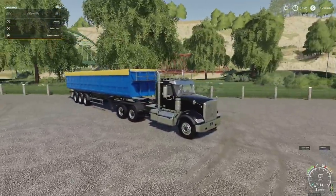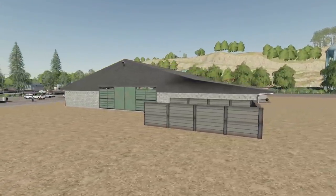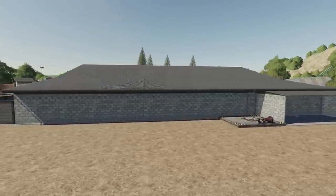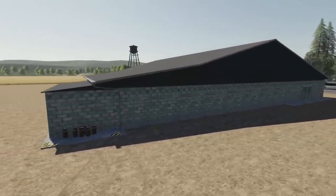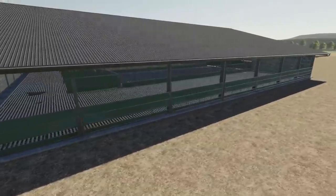That is your semi-trailer. Your only other new mod for all platforms today is going to be the cow shed. This is going to be $175,000, $300 per day — so a little high there — nine slots if you're on console, and 200 cows. You've got slurry, places for your milk, ways to get inside, and everything like that.